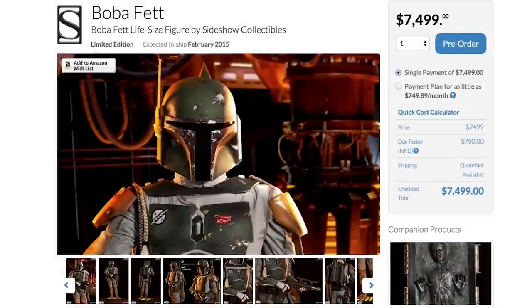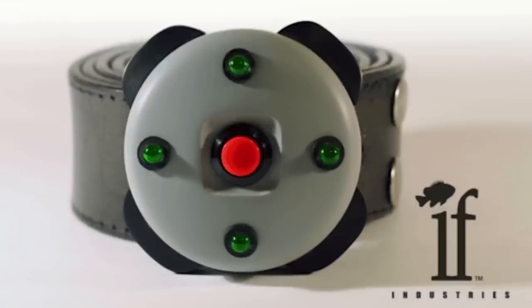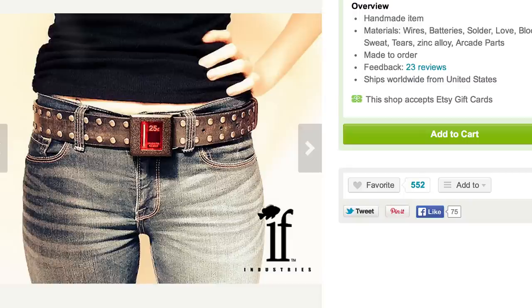Or protect it with a GoldenEye proximity mine belt buckle that lights up. However, if you have a lot of change after those transactions then an arcade belt buckle might be better.